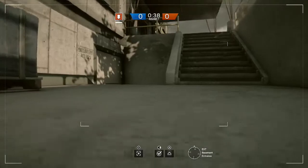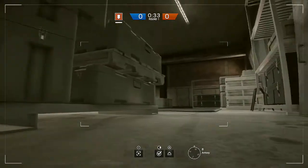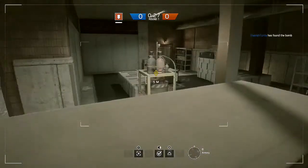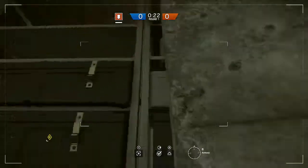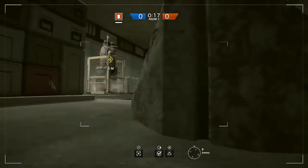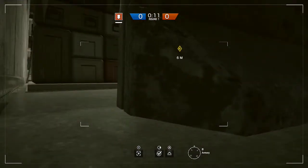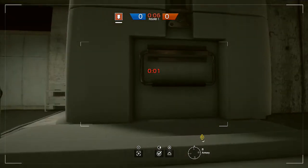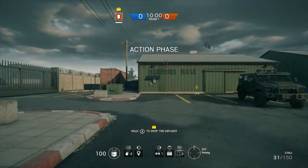For the basement, I'll show the drone spots first during the drone phase. One of the good ones is up here — fairly obvious but it works. Also behind this barricade is another good spot. On top of there as well. Basically anywhere high is preferable because players don't tend to look up. If you're really good you can get across here and have a little poke point.